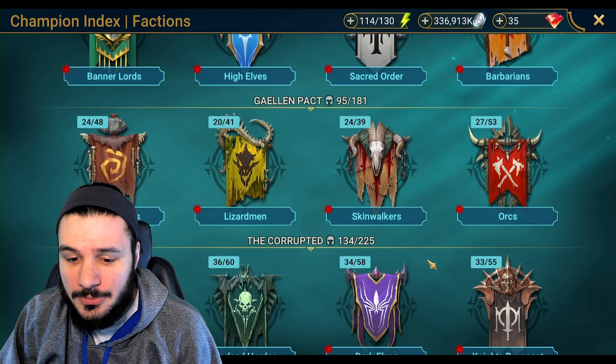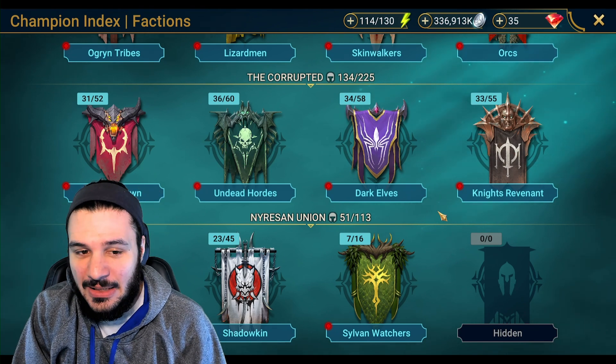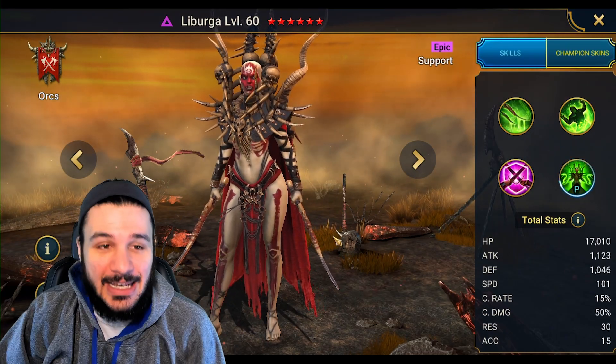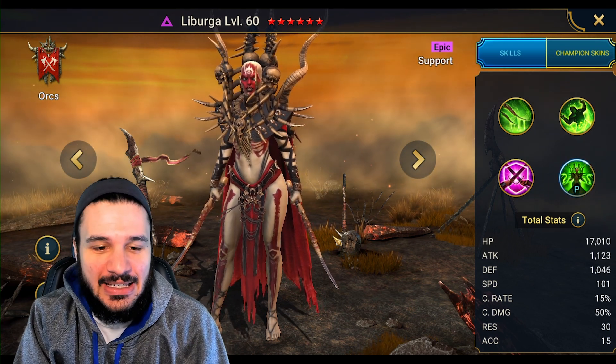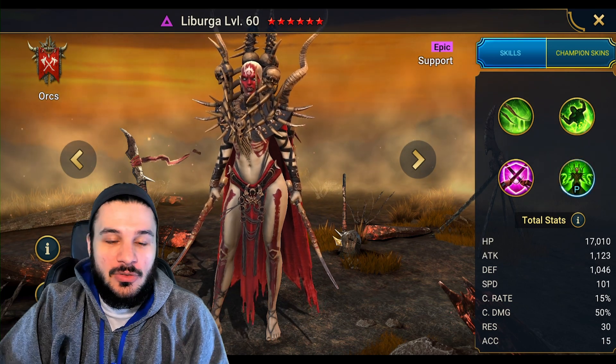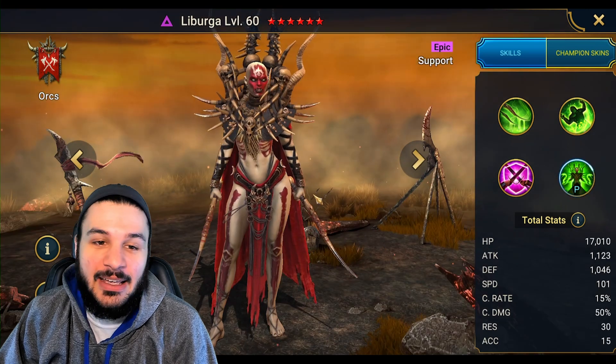The new dungeon has surprisingly unlocked so many new champions we don't normally see. Staltus has been good but not so much for end game players. Helior — where have we used him with this kind of success? And then finally Liburga from the Doom Tower — granted it's late in the cycle, but if you're end game and farming Dragon 10 hard mode, it's very likely you already have or are close to getting Liburga from the secret rooms just by doing your monthly normal Doom Tower rotations.